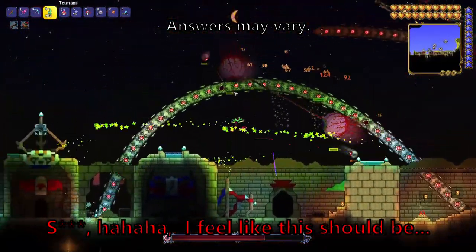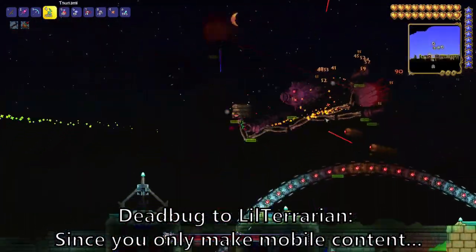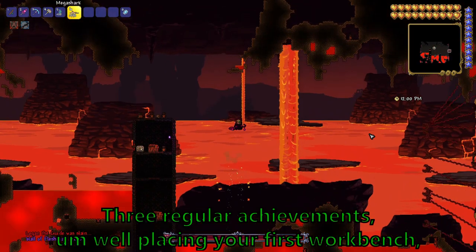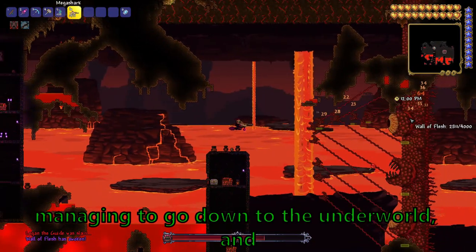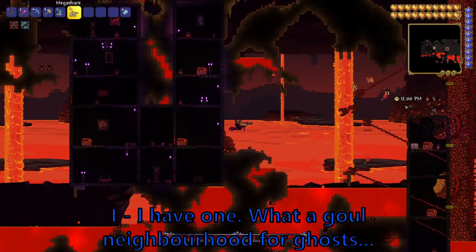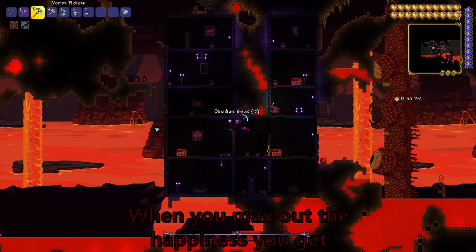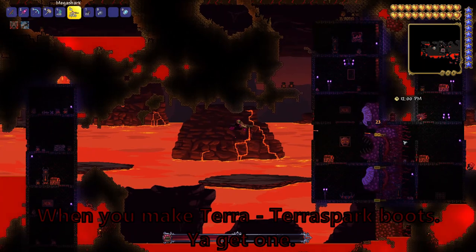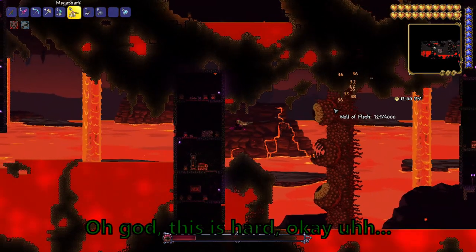I feel like this should be easier than it is. Since you only make mobile content, can you name three regular achievements from the game? Well, placing your first workbench, managing to go down to the underworld, and managing to go up to space. I have one — What a Ghoul Neighborhood for Ghosts. Graveyard. Heliophobia — when you max out the happiness, you get that achievement. When you make Terrarpocket boots, you get... oh god, this is hard.